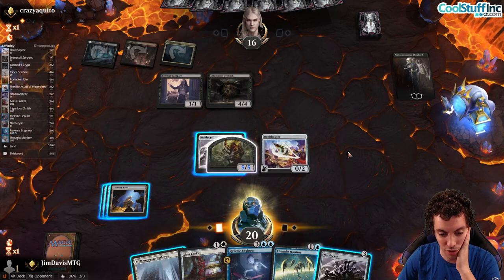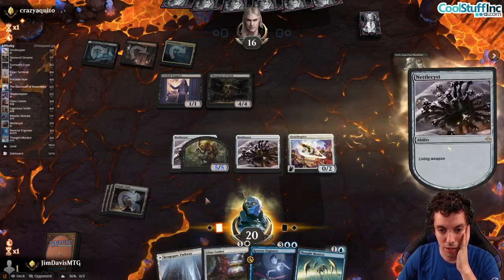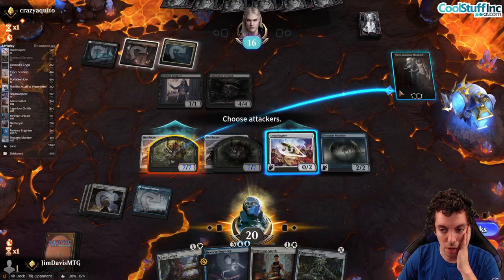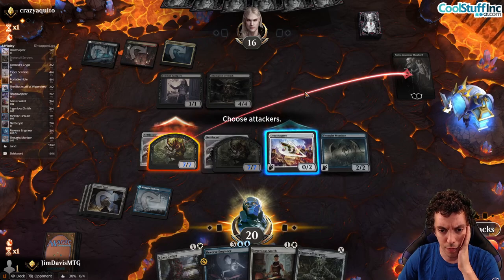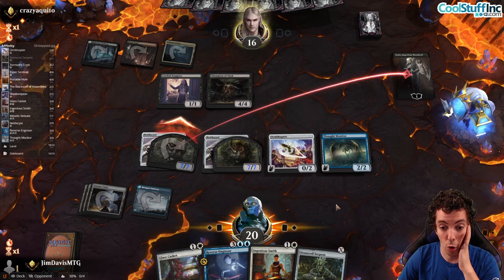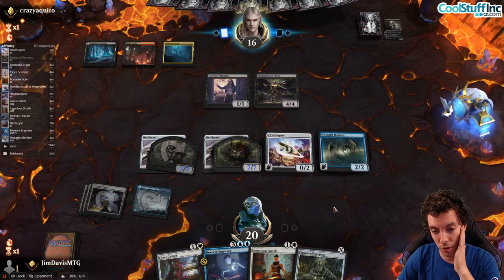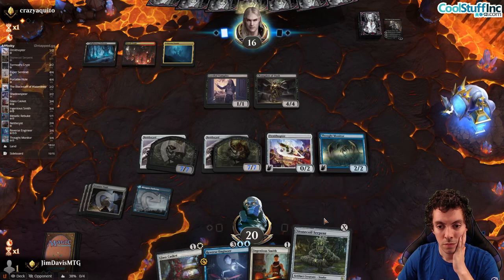We're still in good shape though, honestly. Our hand's pretty good — we can go Nettlecyst into a one-mana Thought Monitor, which is pretty awesome, and attack for a pretty good amount. We attack Sorin with our 7/2 Blue, cast Thought Monitor for one, draw two. We send the 7 at Sorin — getting rid of Sorin is good. We can Shadow Spear it, punch through, just kill Sorin. We're big enough that we're not trying to race; we're just going to overpower them with our huge 7/7s.